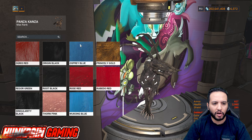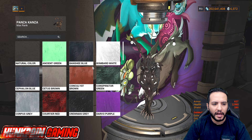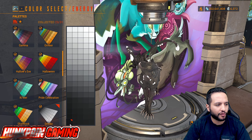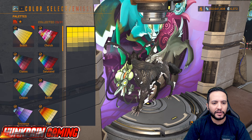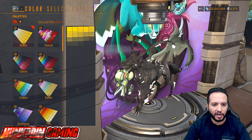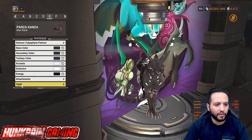Moving to Model E — black and white. Base color is Origin Black, secondary is Direct Black, tertiary is Origin Black, and accent is Night White. Emissive is Bombard White and energy is Black from the Smoke palette. Attachment is Vengeful Charge Ephemera. First emissive is from Beach palette, second emissive also from Beach. First energy is from another palette and second energy is also from Beach.